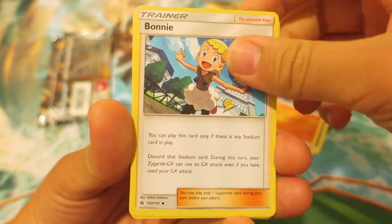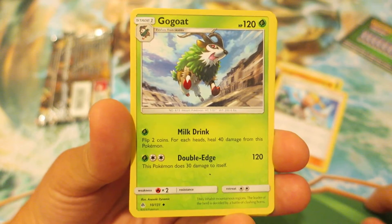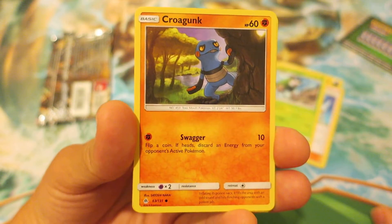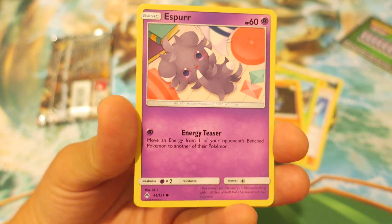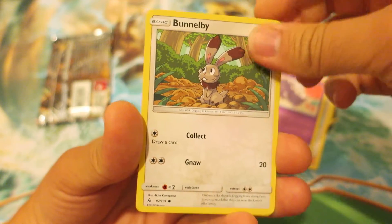Next we have the supporter card Bonnie. After that, we have the grass type Pokemon Antler — a cool looking fellow — and Gogoat. Followed up by that we have Croagunk, who I think is also a poison type but is a fighting type here. Next, we have the psychic type Pokemon Espurr, and after that we have the normal type Pokemon Bunnelby.